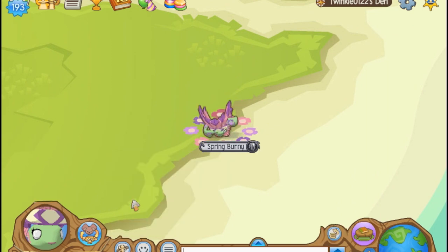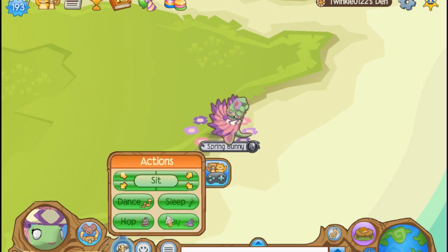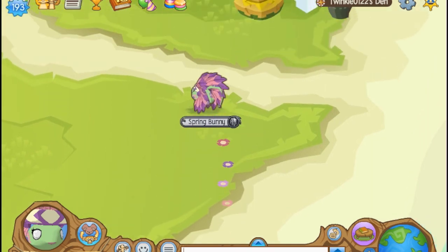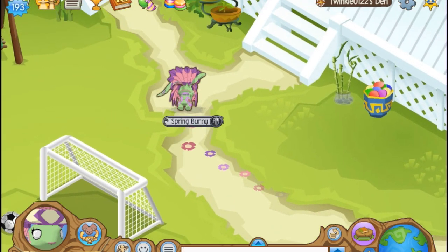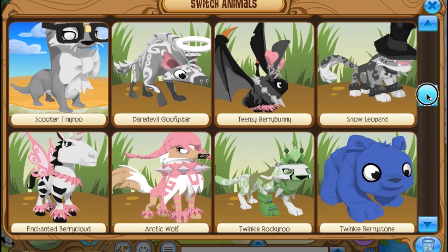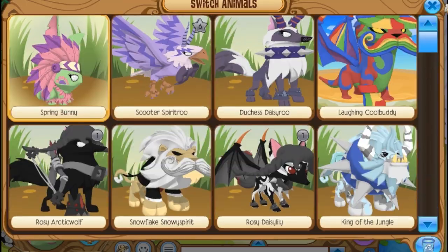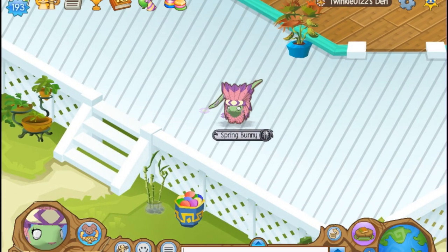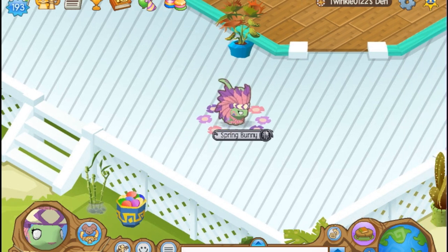So the actions - yeah, they're just the same as a normal bunny, I'm sure. Yep, so those are the actions, just like a normal bunny. I think they should make animals that have like a different animal with like different textures around it.